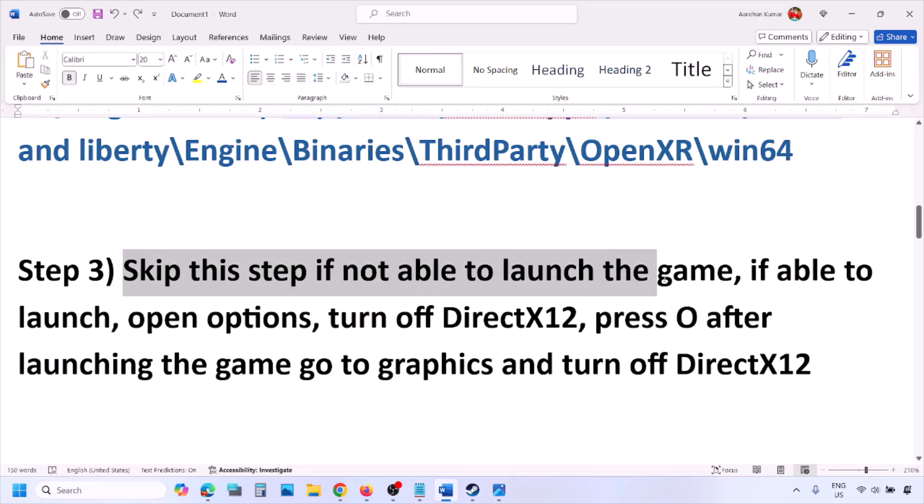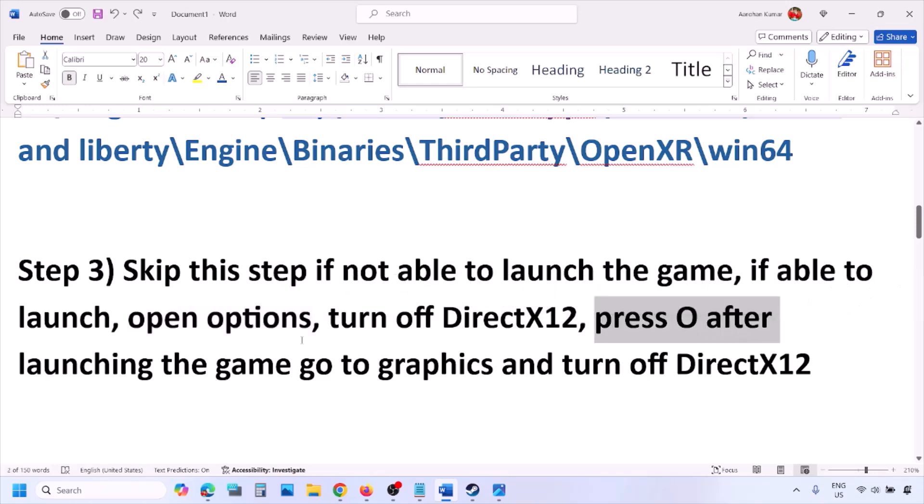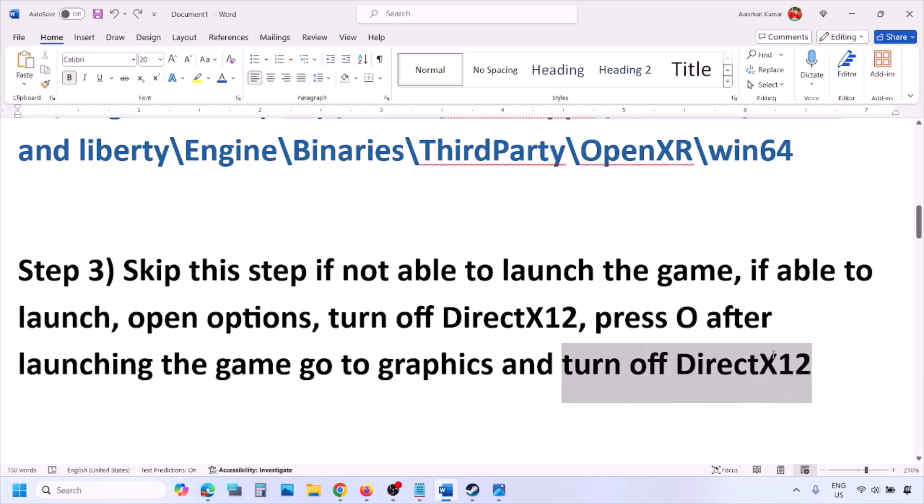You can skip this step if you are not able to launch the game. If you are able to launch the game, open options by pressing the O key on the keyboard. Go to Options, then Graphic Options, and you will see DirectX 12 at the bottom. Turn off DirectX 12 and then check.